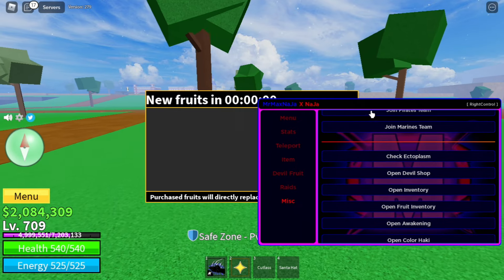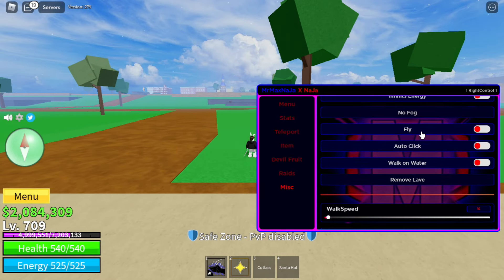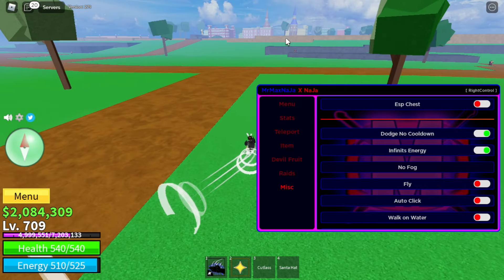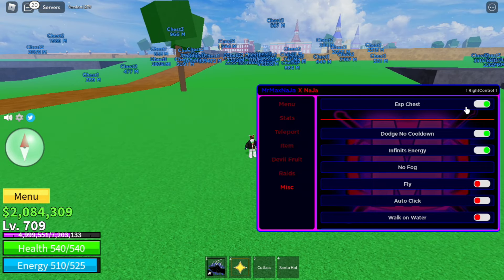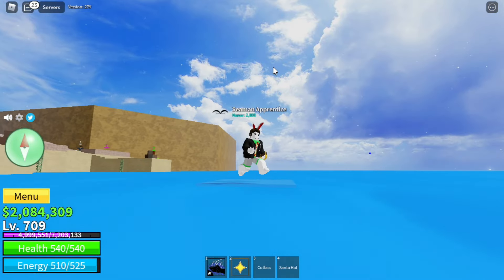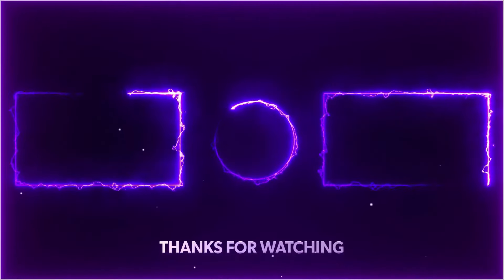You can open the Devil Shop from anywhere, check the fruits, open the Awakening. You also have no dodge cooldown and infinite energy, so you can just dodge infinitely. You have ESP Chest so you can see any chest on the map. You also have Walk on Water — if I turn it on, I can just walk on the water, like there's a platform for me, like I'm using the Ice fruit but I don't need to.